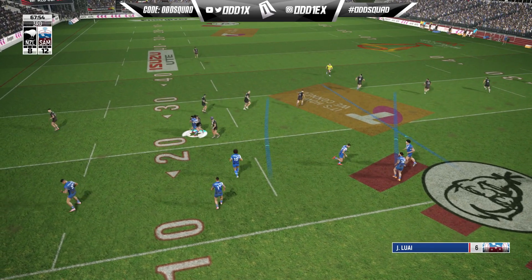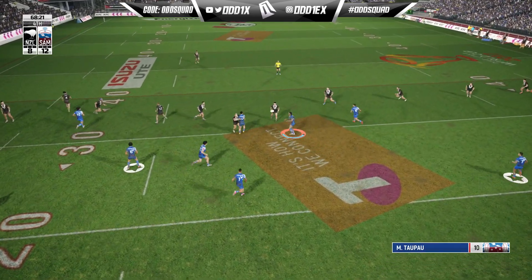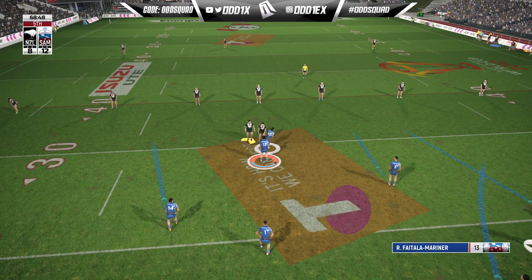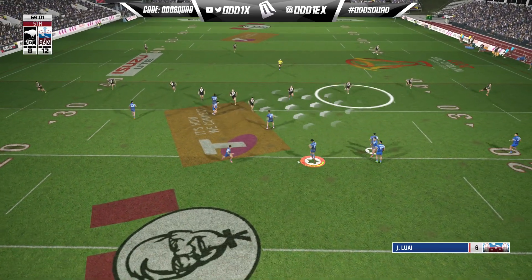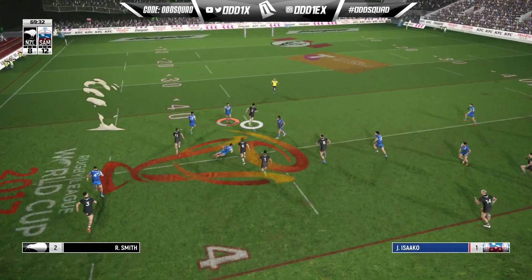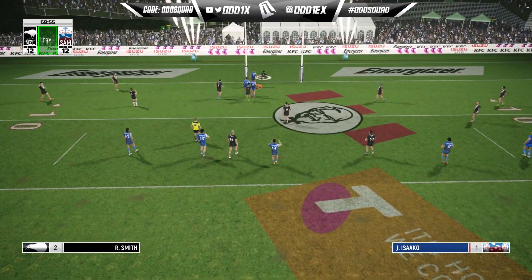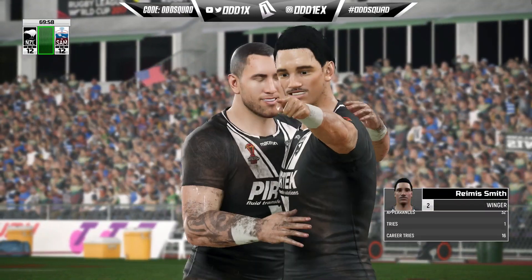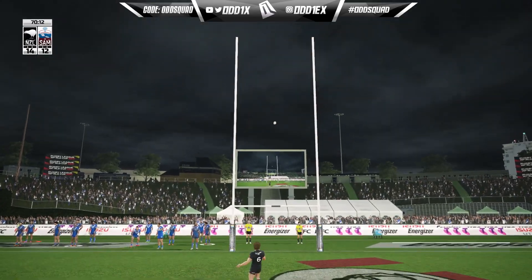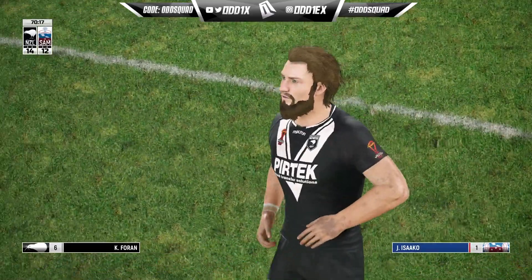Jerome Luai runs himself into a standstill. Faitala-Mariner and Taufua look for another short ball but they're all over it. We get it out to Luai looking for big metres but it goes right to Reece Walsh, who breaks the ankles of Anthony Milford. Isako gives chase but that will be a Kiwi try later in the second half. From right in front, Kieran Foran gets them back out to a two-point lead with 10 to go.